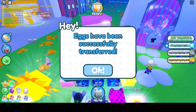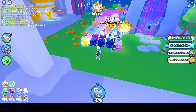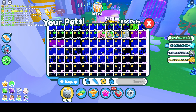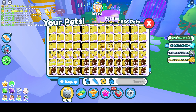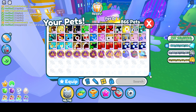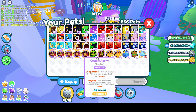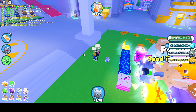Those have been transferred, so they came out of my inventory — we're down to 866 pets. So it's interesting: you keep your titanics and huges in both games, but you lose the eggs from PSX when transferred. You do keep exclusives in both games as well — still showing down here. Super interesting.